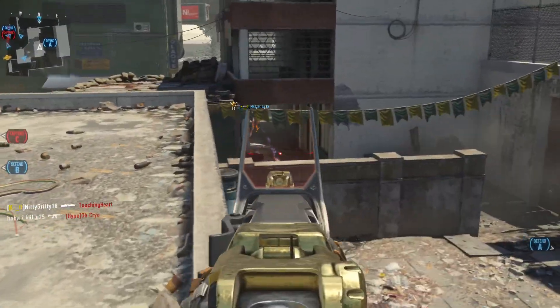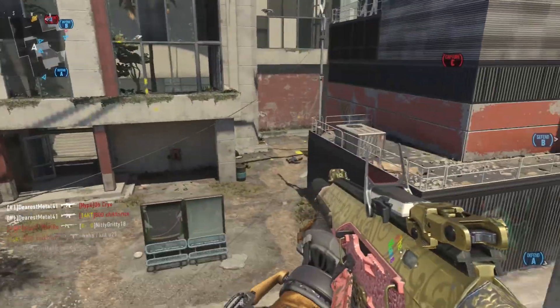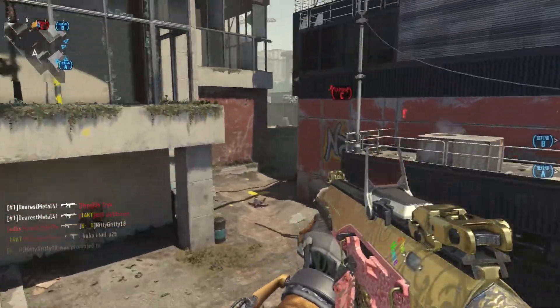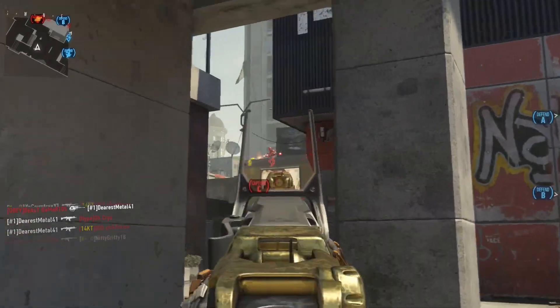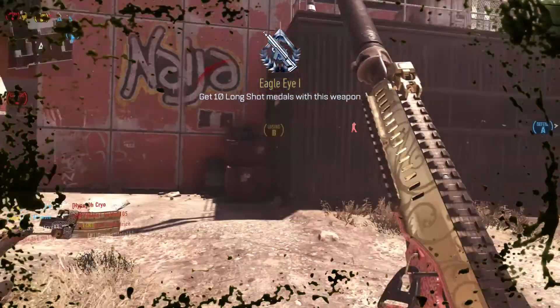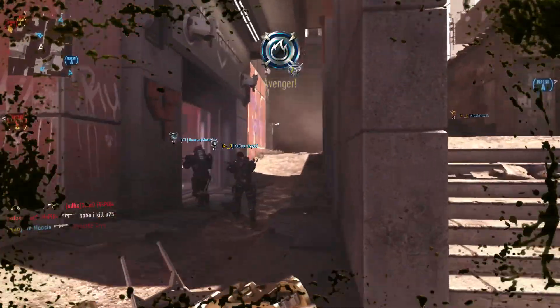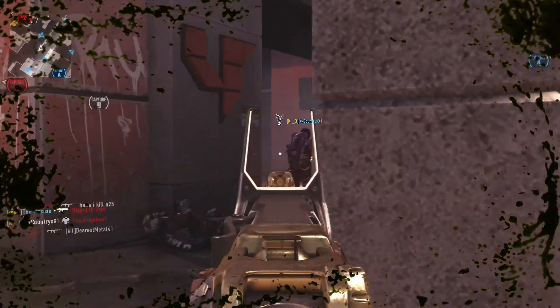It has plus 3 damage, minus 2 accuracy, and minus 1 fire rate. Now, that minus 2 accuracy is just going to spread your hipfire out a little bit more, and that minus 1 fire rate — obviously you're not going to be able to shoot your 3-round burst as fast as you normally would, but I don't really think you're going to notice that in regular gameplay. That plus 3 damage, though, you are definitely going to notice.